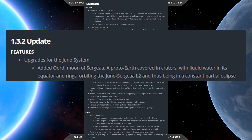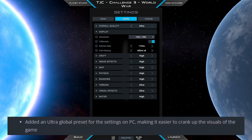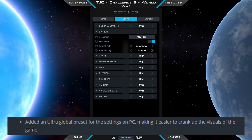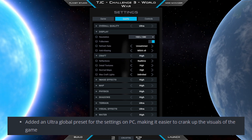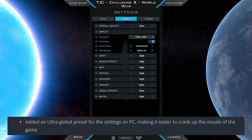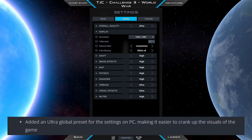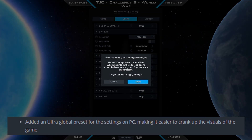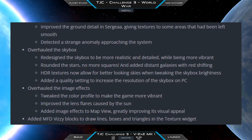They also introduced some new settings for PCs, mainly an ultra preset that cranks everything up to the maximum. It gives you a warning that if you enable it, you will have a one-time high load when you first load a system or a save — I think this is for creating shaders.